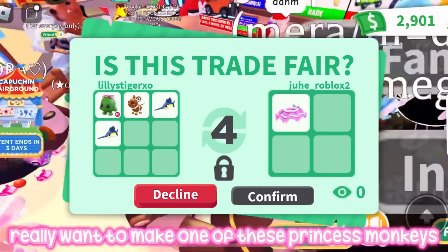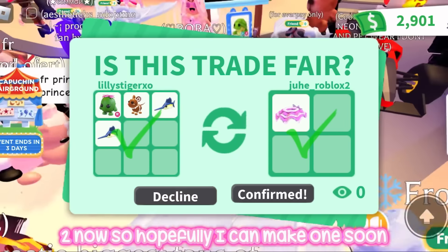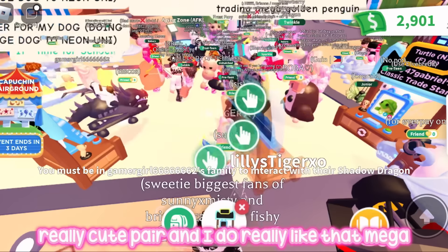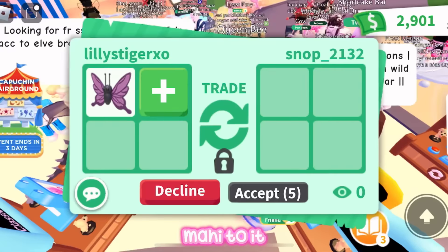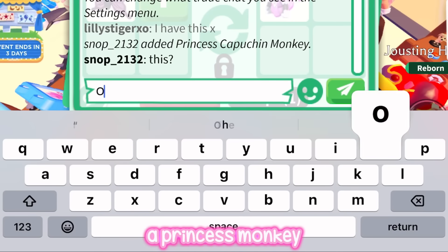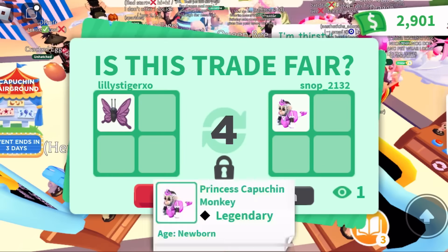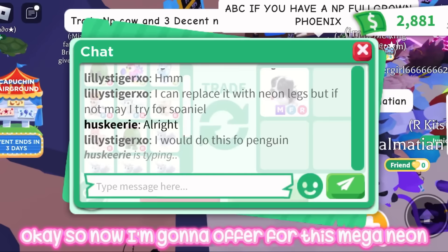I really want to make one of these princess monkeys and I think I only need one more tutu now, so hopefully I can make one soon. I see a mega neon golden penguin — I might offer for that because it's a really cute pet. I'm going to sit on my trading stand and add my diamond mahi mahi. This person is looking for purple butterflies — and wow, a princess monkey! I do need this princess monkey so I'm going to do this trade, which will help me get closer to making a neon one.